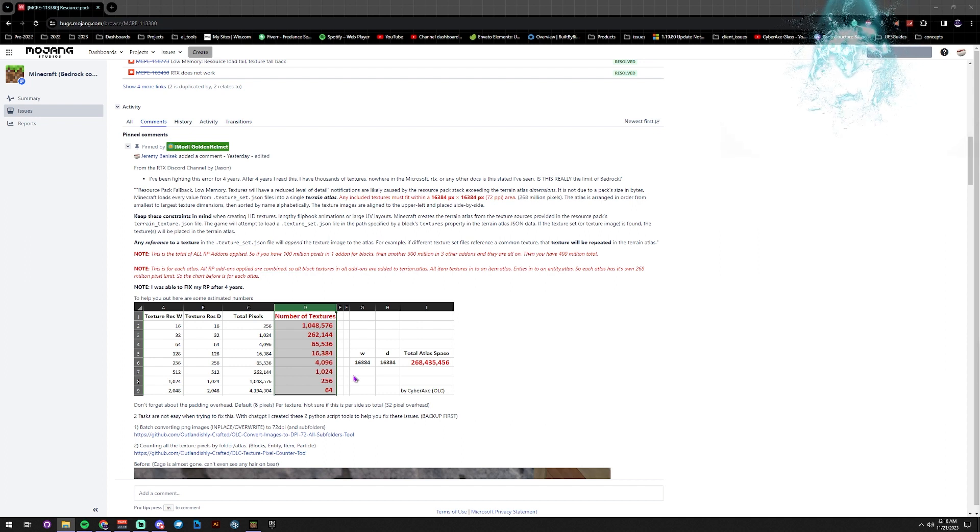People doing 128-pixel packs can have 16,000 textures. I've only run into one person with 5,000 to 6,000 textures who's been having this problem. But once you get up to 512, you can only have 1,000 textures — and that's where most people start hitting this problem. They finally finish their 256 pack and wonder why they can't have a 512 or a 2K or an 8K texture pack. At 2048 by 2048, you can only have 64 textures total.